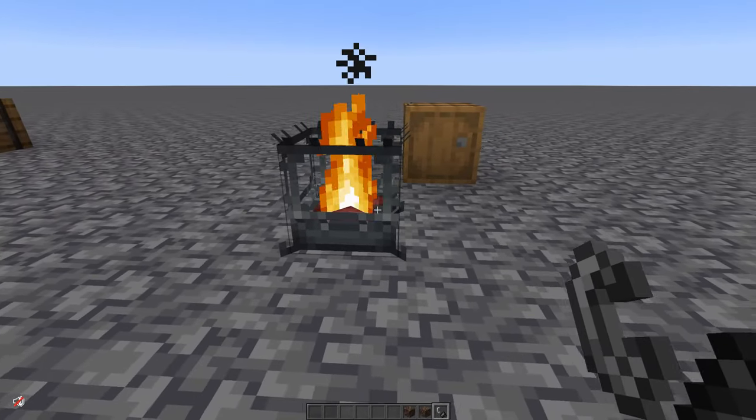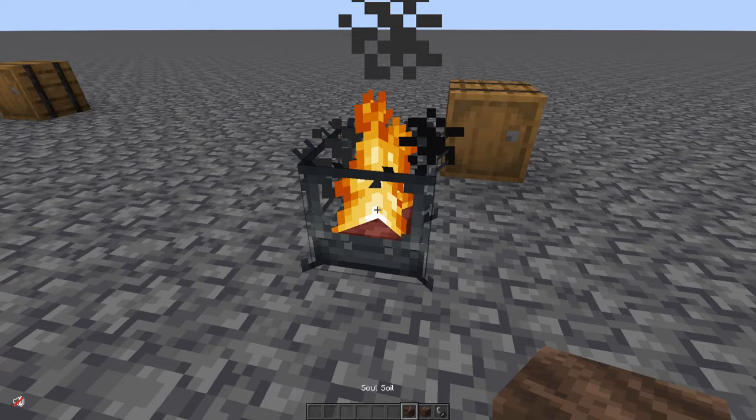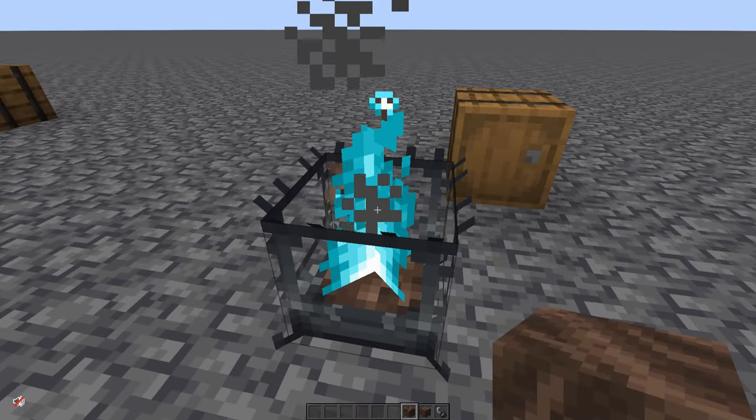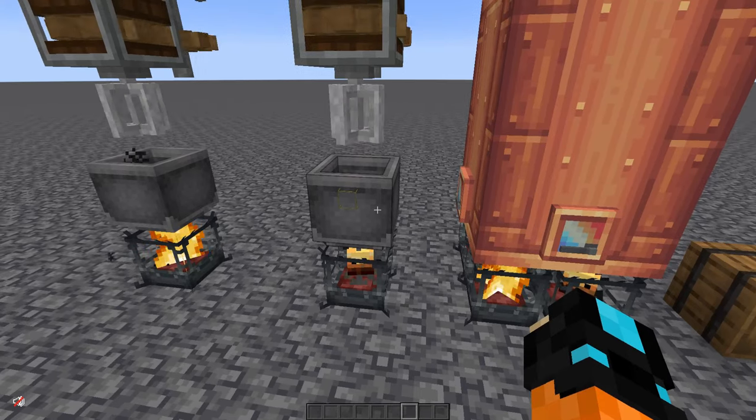Lighting an empty blaze burner with a flint and steel makes it a cool decorational piece. You can even add soul sand or soul soil to it and it turns the flame blue — pretty cool. Blaze burners are used to heat basins, but they're also used on steam engines.